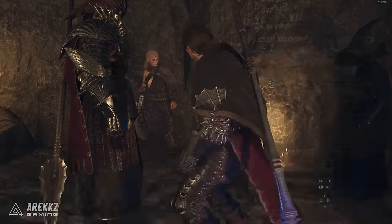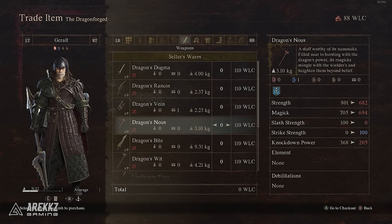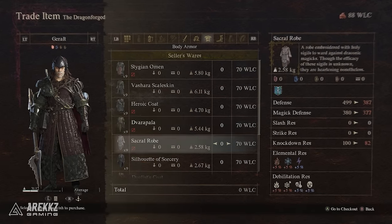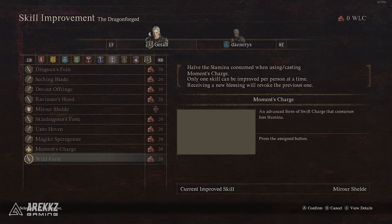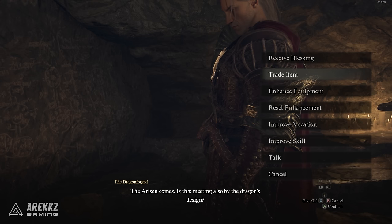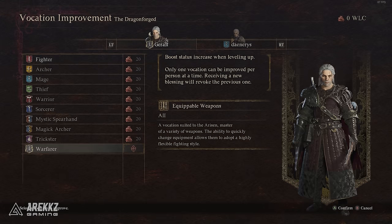These are the highest stat items you can get for each vocation, but these weapons cost 110 crystals each, and a full armour set is very expensive too. At this same vendor in New Game Plus, you can also upgrade your vocation skills to cost half of their stamina, which is massively powerful for stamina-heavy skills like the Mystic Spearhand's Wild Fury. You can also improve a vocation to increase the bonus stat growth you get from level ups.